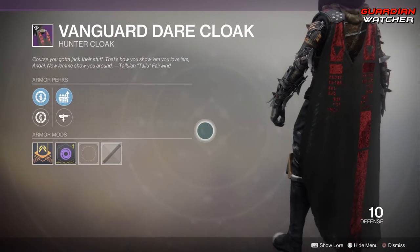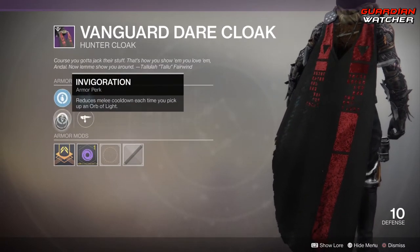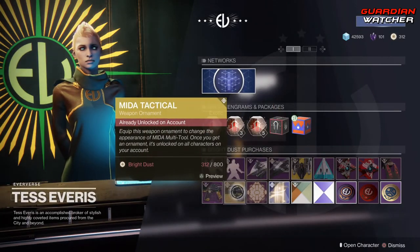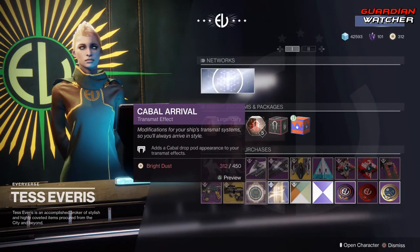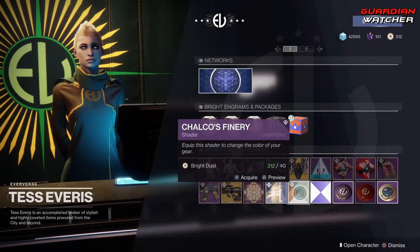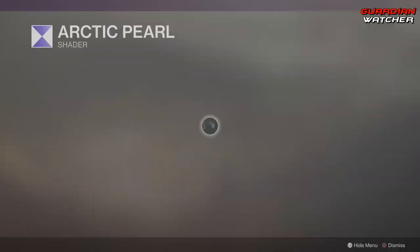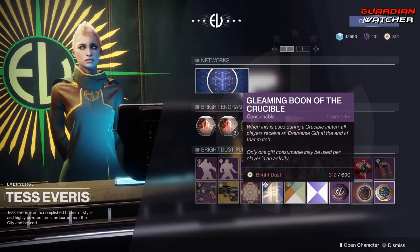The Armor of the Week is Class Items. I actually like this — it looks pretty badass, but unfortunately it doesn't have one of the two perks I want, so I'm going to have to pass. Then we have Bad Run, an ornament for the Hazard of the Cast, as well as the Miter Tactical, the ornament for the Miter Multi-Tool. Then we have Cabal Arrival transmount effect, Gold Beams effect, Talco's Finery shader, and Arctic Pearl. Last but not least, the Gleeman Boon of the Vanguard, Gleeman Boon of the Crucible, and your Fireteam Medallion.